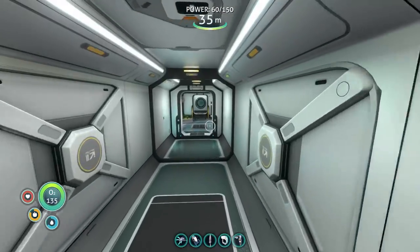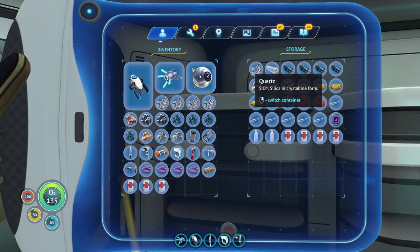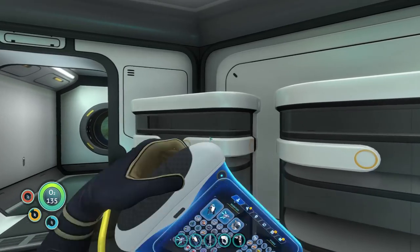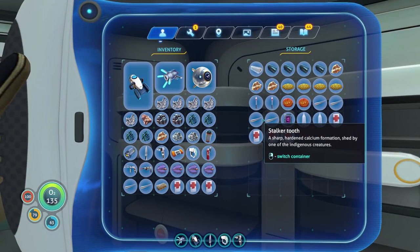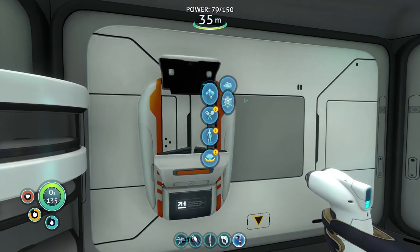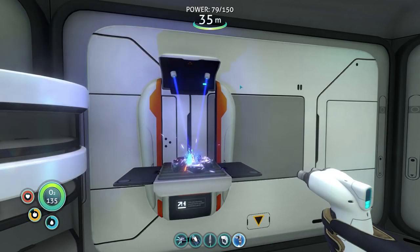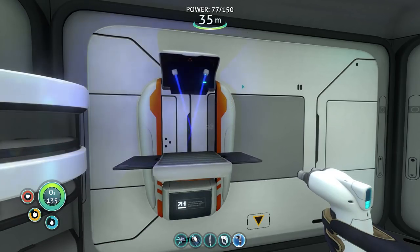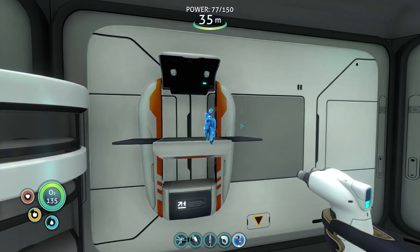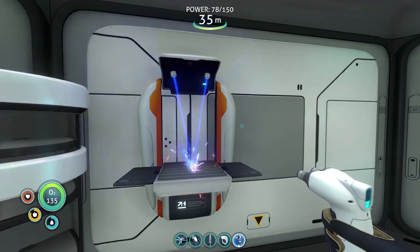We need the enameled glass. Let's do these. I think I dropped stalker teeth off in here. Actually, you know what, we'll turn these into water bottles. Glass first — we'll do glass first. Turn glass into an enameled glass. I don't know why stalker teeth have to do with enameled glass — kind of curious, I don't really know exactly what that means. Perfect. Two of these.